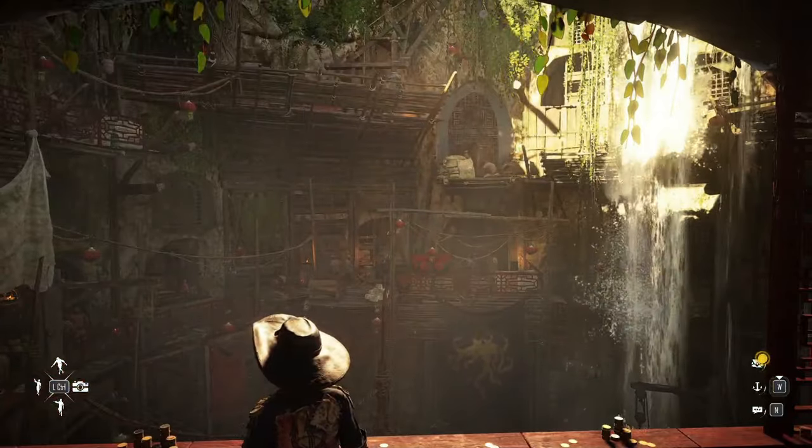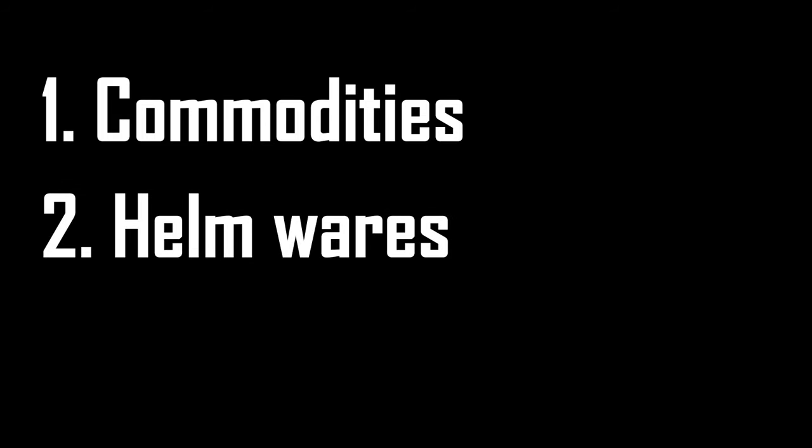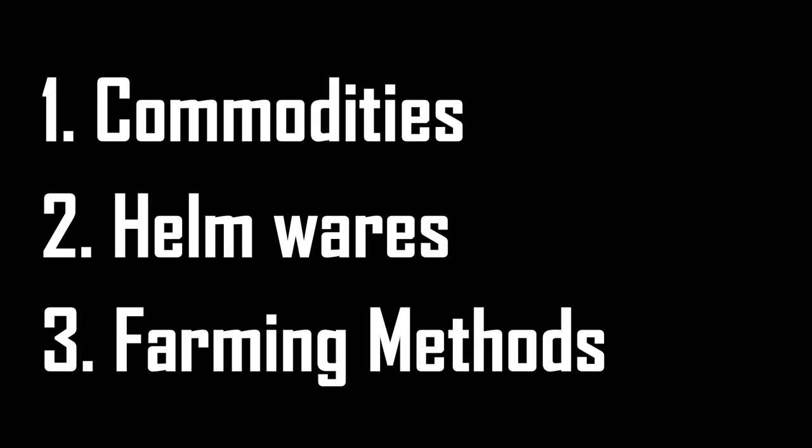The secret lies in two things: commodities and helmwares. I'll first talk about those two and then tell you about the real value of plundering forts and hunting rogues. So first, commodities.